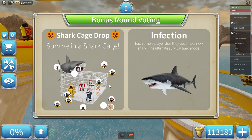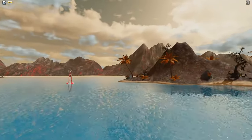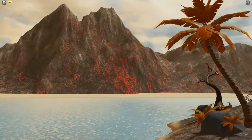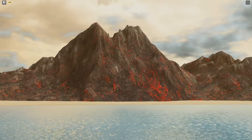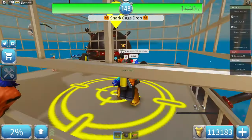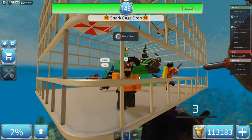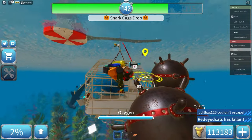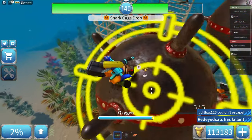Let's do another shark cage drop, why not? I also didn't mention how cool the islands look, and the mountains with the lava and everything — this is really nice. This is beautiful. The shark isn't here. Right here actually. Kind of seems unbalanced, not gonna lie.